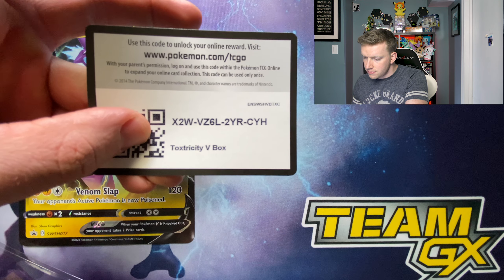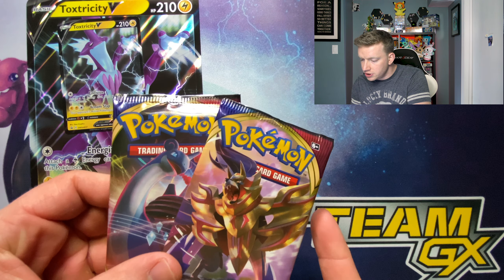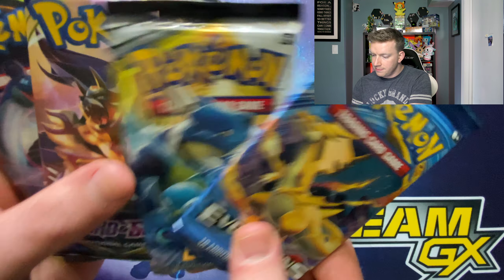We got a Cosmic Eclipse pack — here's your code card. We got two Sword and Shield packs, two Cosmic Eclipse packs, and we have an Evolutions pack. This isn't bad, this is pretty cool!